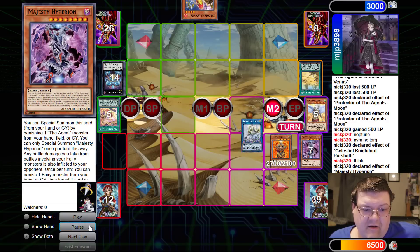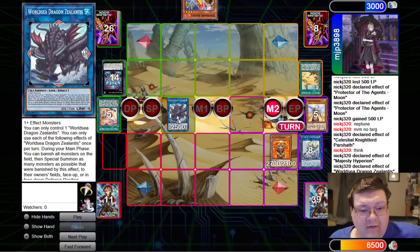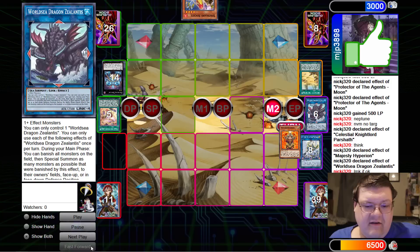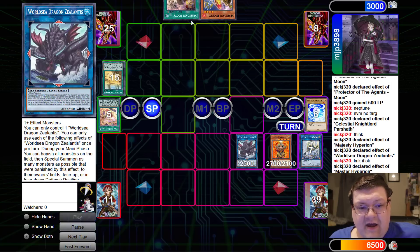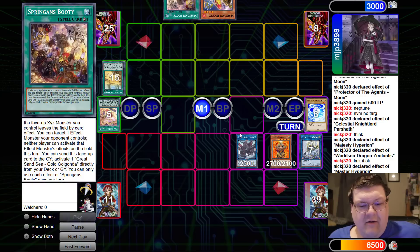Down comes Zalantis — that's something that you haven't actually seen in this game. Zalantis for the reset on the effects, and then we're going to go ahead and smash that. We did it. We broke their board. It was a very hard-fought turn.